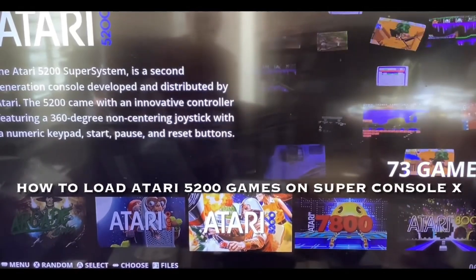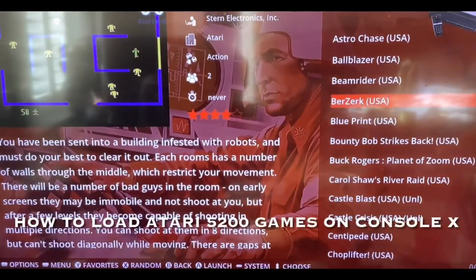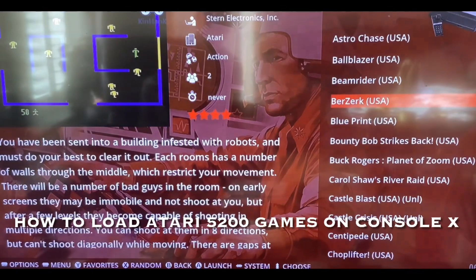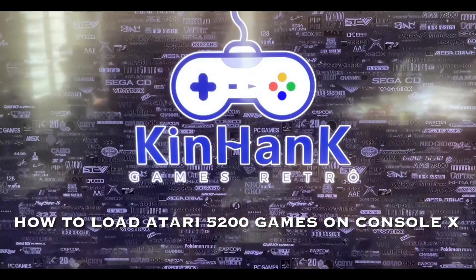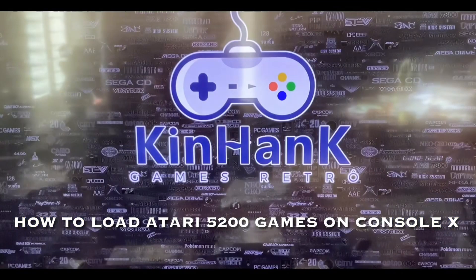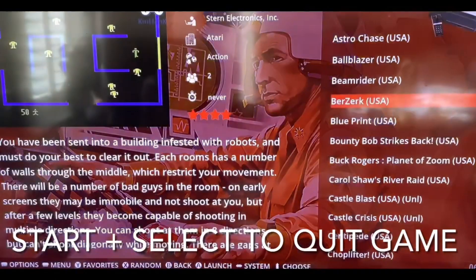Okay, so if you try to load an Atari 5200 game to the front end of the console — going to Berserk here — this is what happens: we get this RetroArch error message. What we've got to do is close that and then press start and select at the same time to get out of it.